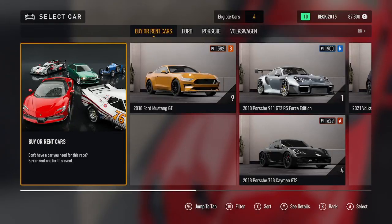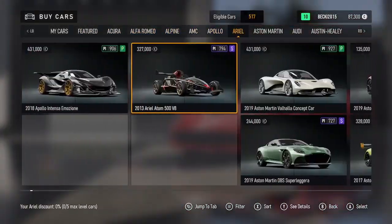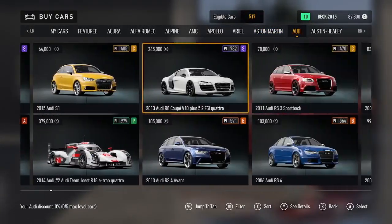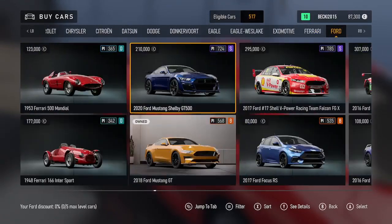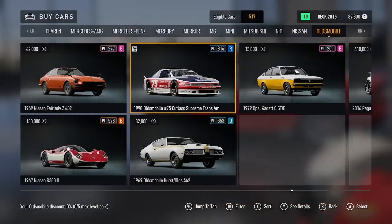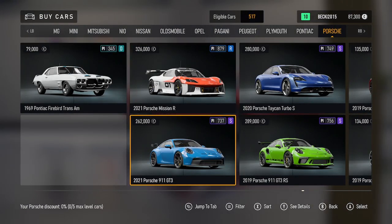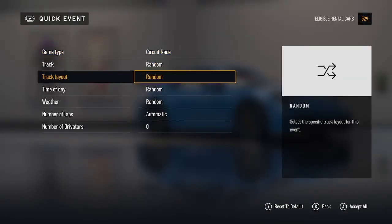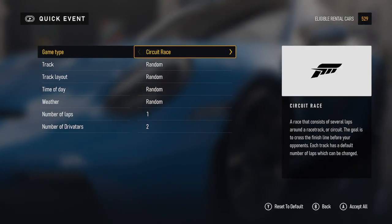So just to finish off, we're going to do a one lap race in a car. Let's go for the 2021 Porsche 911 GTS — we'll rent that. Circuit race, number of laps set to one, number of driver tires set to two, everything else is random. So for this test we've gone to Maple Valley short circuit reverse. As you can see it's wet with the rain still coming down — best to hug the inside line through every turn until you get a sense of where the grip is.